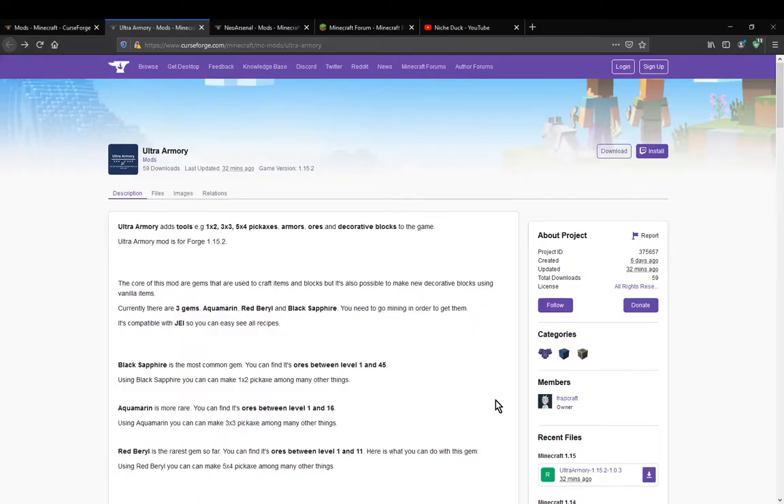Hello everyone, welcome to another mod overview, this time on Ultra Armoury — a mod that simply adds 3 different types of ores, and 3 tiers of picks and armour.